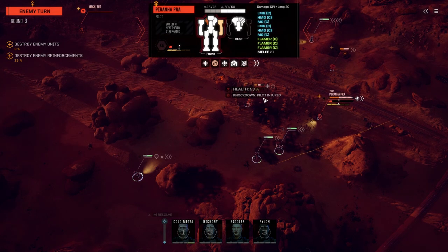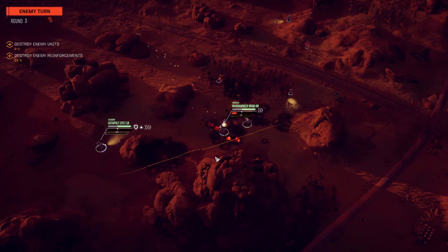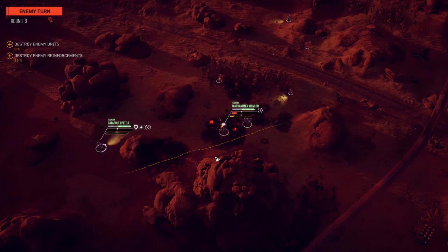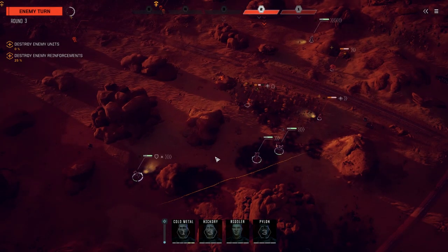Now where do we hit this guy — torso hit, alright. Guess who's getting a bunch of Dead Fire ammo. Okay went with indirect fire, it's kind of a benefit to us, but we've got to push that guy. I was hoping to have more of these light mechs killed over here by now. Maybe the Zeus can take out both of these guys, and the Mad Dog should go down.